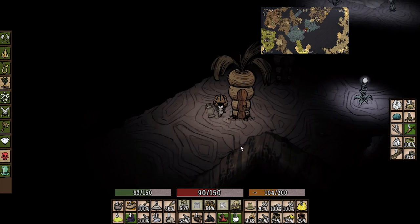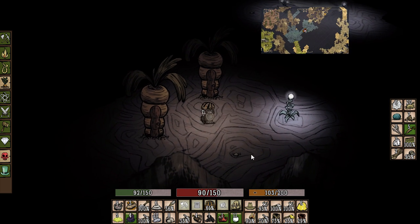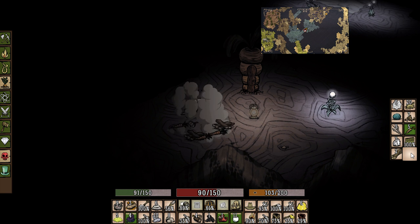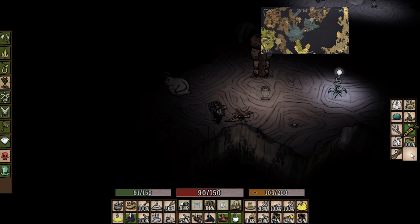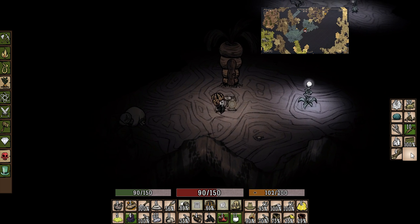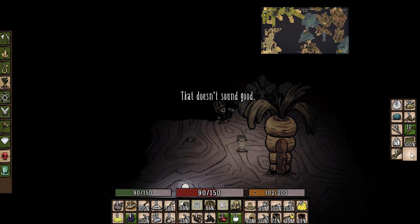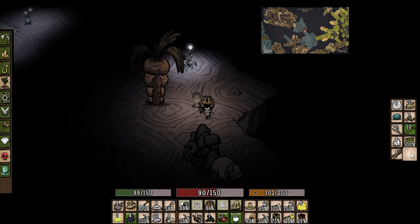We'll do the same thing here — put this down, equip our hammer, and tear down the bunny hutch. He was sleeping in there but he wasn't impressed, and he wasn't angry, so I'm happy with that. Now he's sleeping on the floor. That doesn't sound good — what is that?